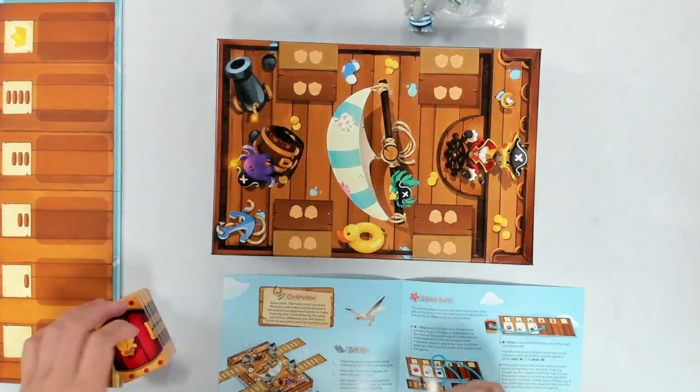Search Captain Giraffe's chest. Tilt your opponent's plank, but don't get caught, or your elephant will walk the plank. Beware, pack your trunks, because you may go in the dunk. Let's open this up and show you what is inside.